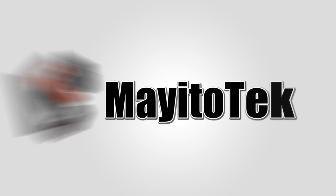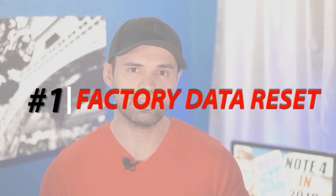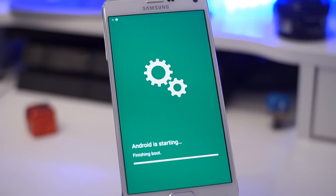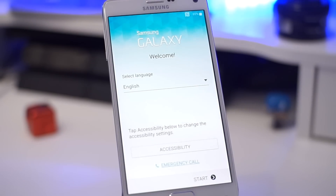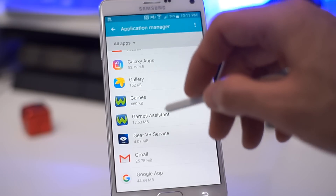The first thing I did is a factory data reset. Before I did that, I made sure I backed up all my pictures, all my videos, all my files — everything that I needed I put on the computer before I wiped everything off. Bringing it back to the manufacturer settings allowed the phone to perform faster and basically forced me to get rid of some of those apps I wasn't using anymore that were bogging down the phone.